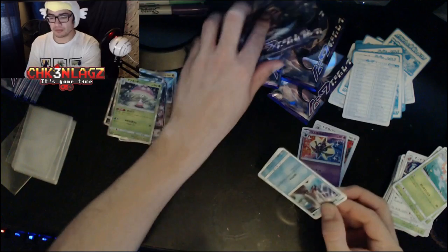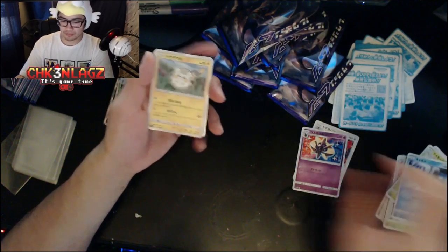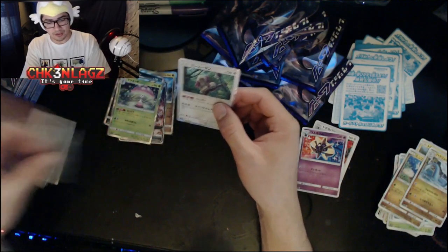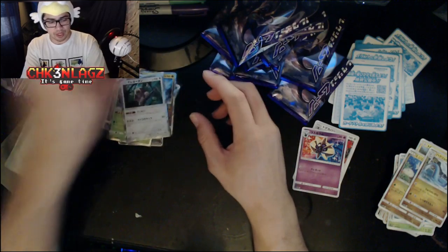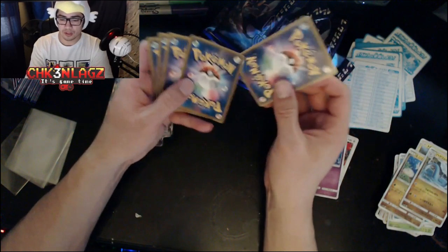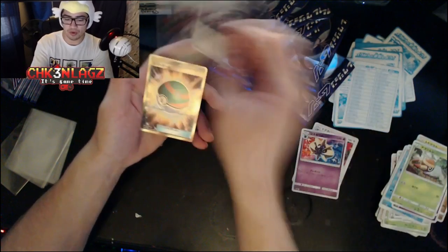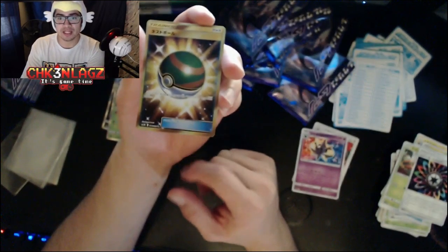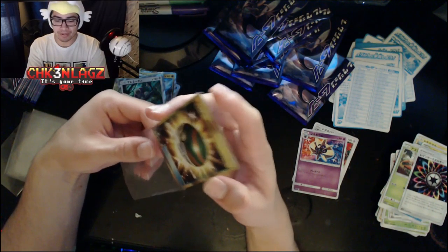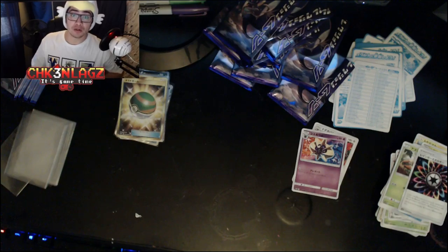Now we're starting to speed up because these packs are pre-cut. Oh, there's something shiny in there! Wingull, Togedemaru, Brionne, Dragonair — oh, Orangaroo! Right on, we got an Orangaroo! Then some fish, Cosmog, Rainbow Energy — oh and we got a full art Nest Ball! That's super sick, holy crap! And there's baby chicken wailing, so we're gonna time out on our video right now and we'll be back once baby chicken is not wailing his head off.